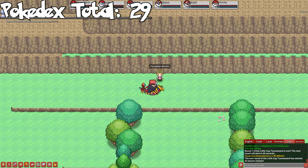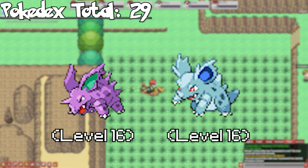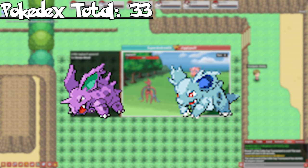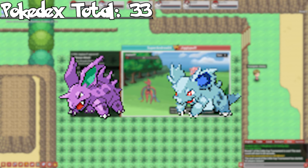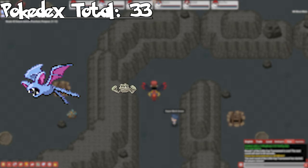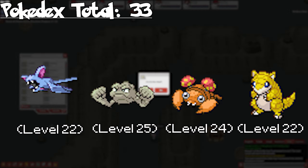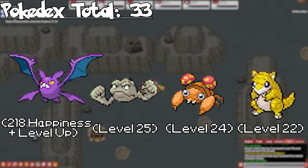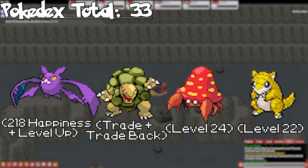Moving on to Route 3, we can catch both Nidoran forms. Evolve both to get Nidorino and Nidorina — Nidoking and Nidoqueen aren't available yet as they need a Moonstone, which is one of the rarest stones in the entire game. Heading to Mt. Moon, we can catch Zubat, Geodude, Paras, and Sandshrew. Evolving all of them gives us Golbat, Crobat through Friendship, Graveler, Golem by trading, Parasect, and Sandslash.